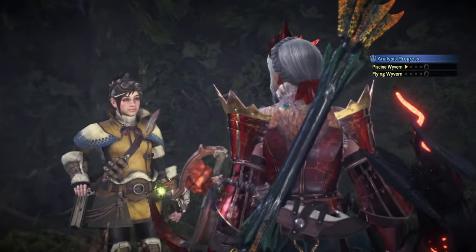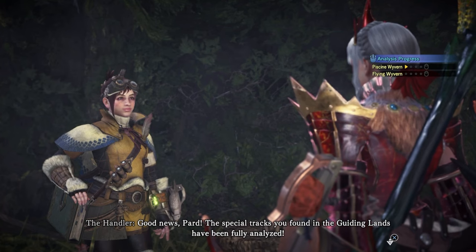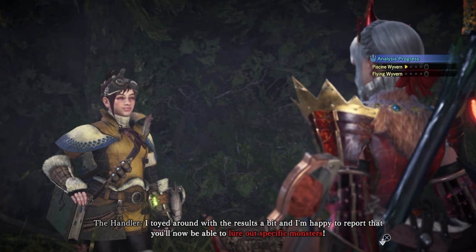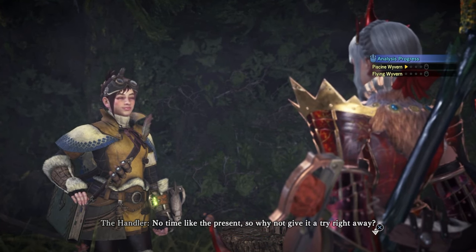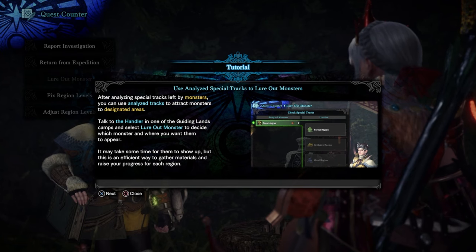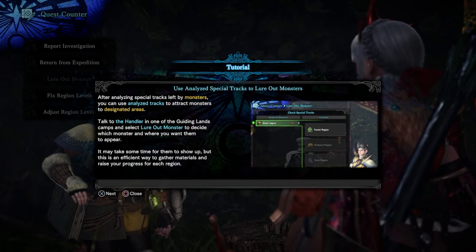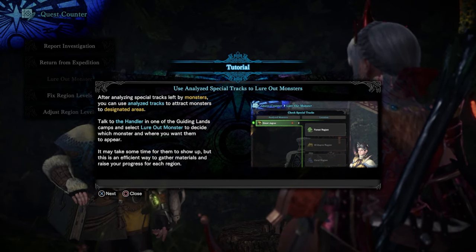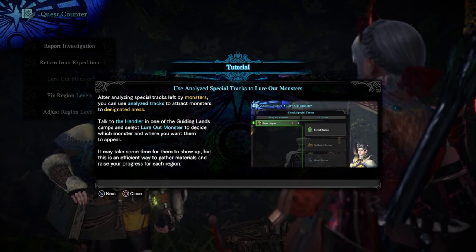Right — good news! The special tracks you've found in the Guiding Lands have been fully analyzed. She says you'll now be able to lure out specific monsters. That means I can get Jagras or something specific. Use Analyze Special Tracks to lure out monsters — after analyzing special tracks left by monsters, you can attract monsters to designated areas. Talk to the Handler in a Guiding Lands camp and select 'Lure Out Monster' to decide which monster and where.